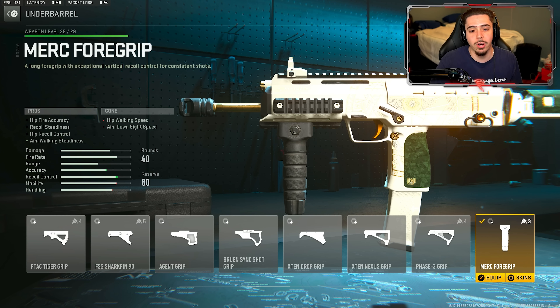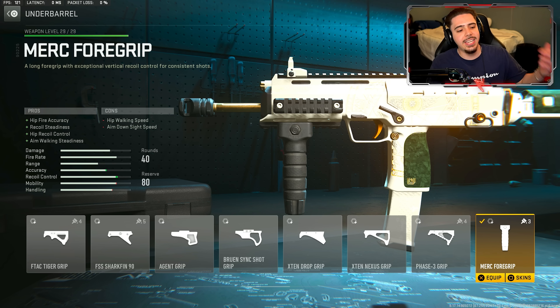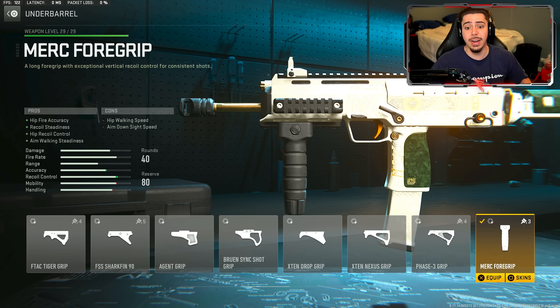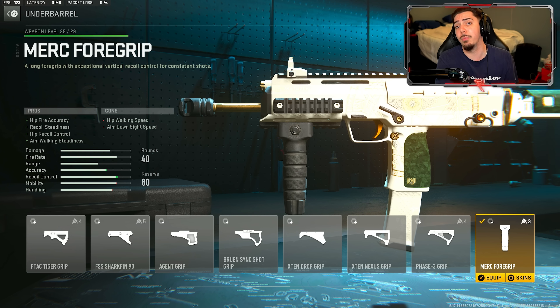Next, we have my personal favorite underbarrel for any SMG in Modern Warfare 2 — the Merc 4 Grip. You get a huge increase in accuracy and recoil control. This just helps you land a lot more of your shots. And you saw I had no problem taking on some long-range gunfights with this weapon — I gotta give a lot of credit to my underbarrel because it helps out in such a major way.